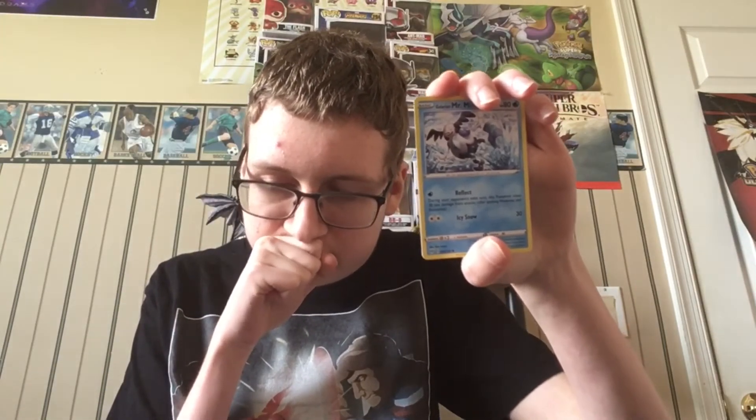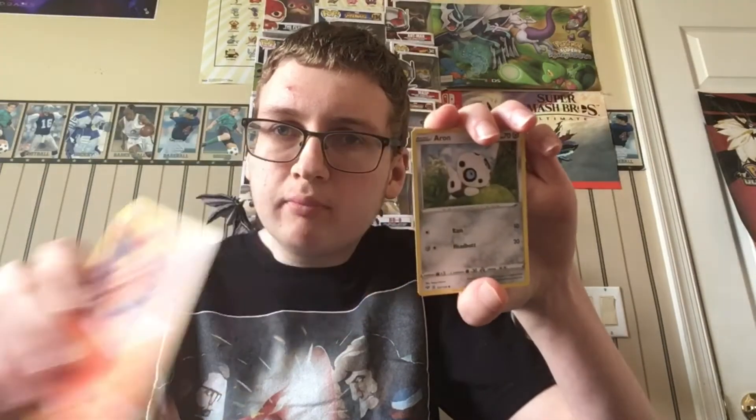Alright, next pack. Water energy — oh yeah, nice! Clank, Darktrips, Digane, Electric, Flexion, Galarian Mr. Mime, Torchic, Auron. The reverse is an Electric, and the rare is a Colossal Pod Hollow. Nice!